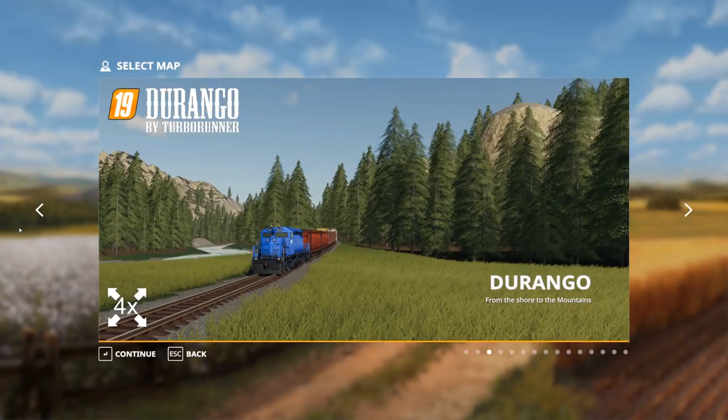Hello everybody and welcome back to another map tour. This is Durango by Turbo Runner, which is actually in the mod contest, so you can vote for it if you would like. There is actually a really big description for this, but it isn't on this page like it used to be in FS17, so I'm going to read it out as we go through the tour instead of keeping you on a static screen. It says: Durango, from shore to the mountains.